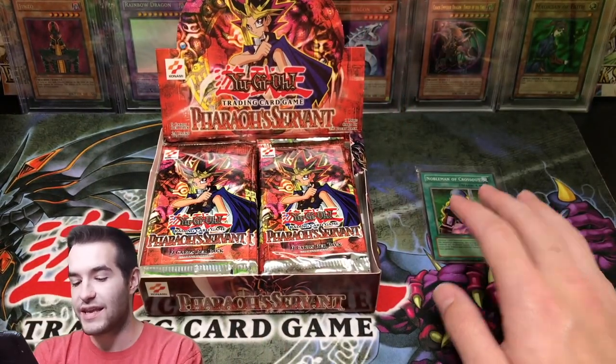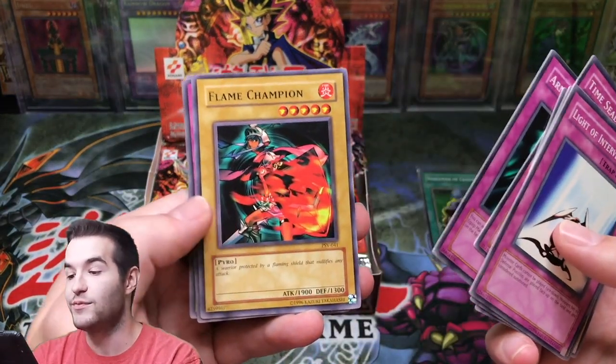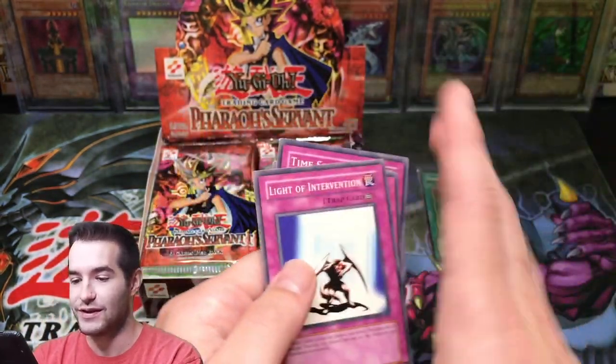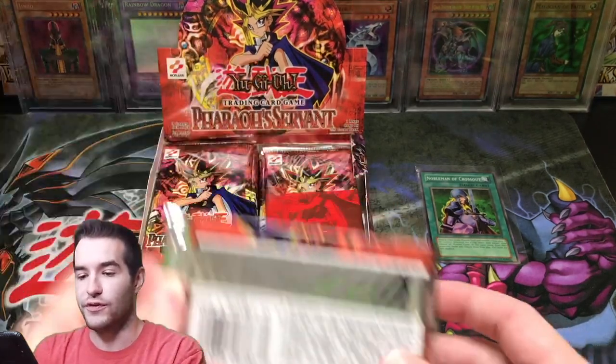We're probably going to get six to seven foils from this box. Got Armored Glass, Flame Champion — I always loved that card, I think he looks cool. Only five star 1900, so not too good. These commons just feel so good, they're the original.